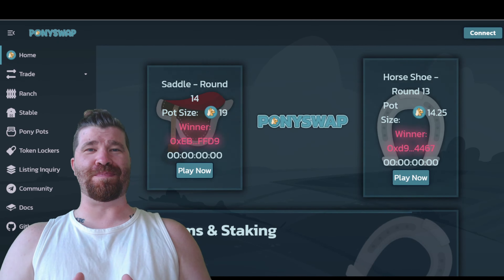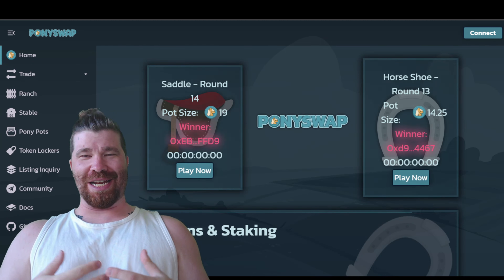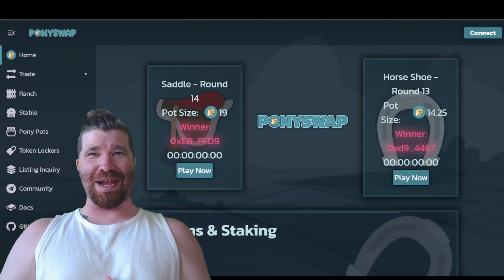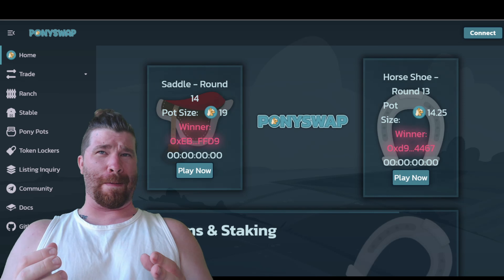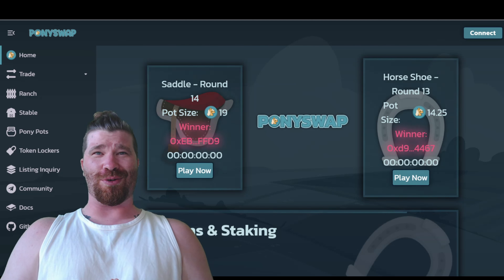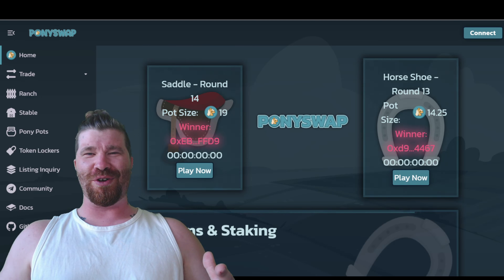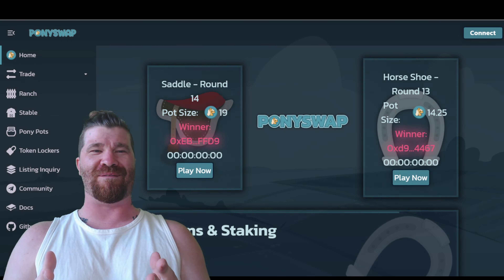Welcome back to the Crypto Nitro community. Today we are going to be diving down into what is known as Pony Swap — a brand new innovative AMM and DEX on Arbitrum. Not only that, but it also has strong tokenomics and a smooth UI. So without further ado, let's dive right into Pony Swap Finance.